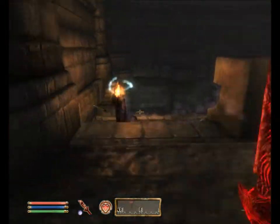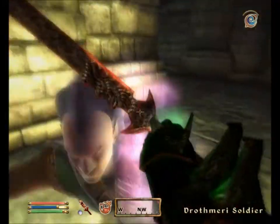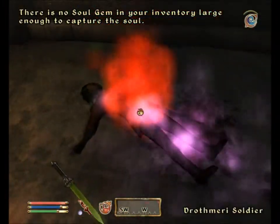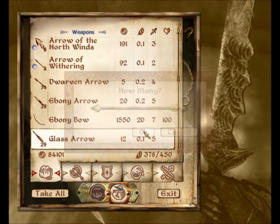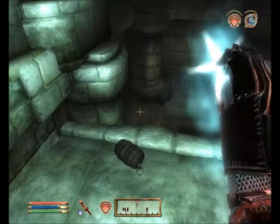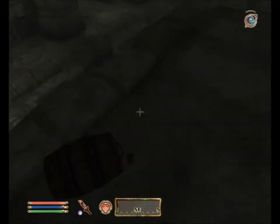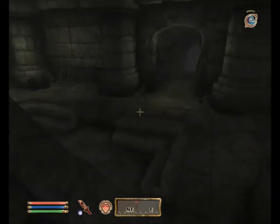Oh, there's one more guy down there I didn't see. Wrong spell — I want to paralyse you. Sorry about this, won't take a minute. More Daedric arrows — I'm going to be weighed down with Daedric arrows pretty soon. There's a weak potion of healing in this tiny little barrel — I'll take that. Won't heal me for much, but it's handy to have any potions of healing really.